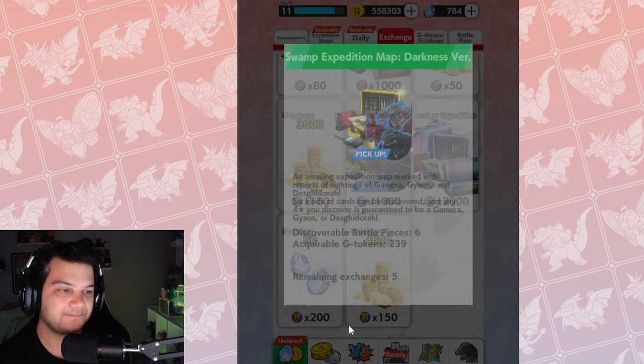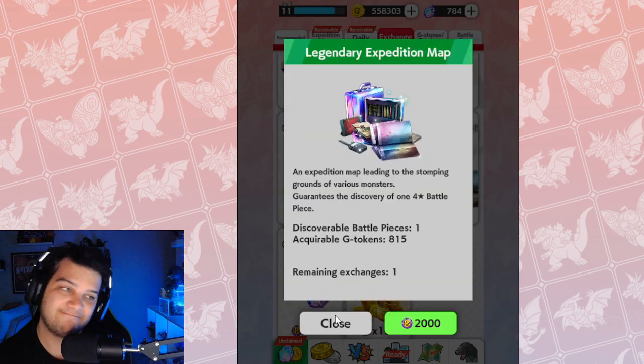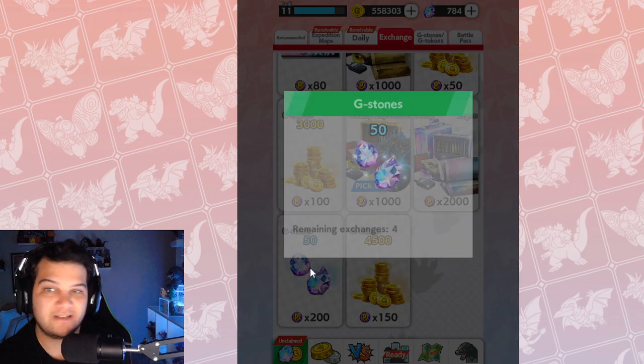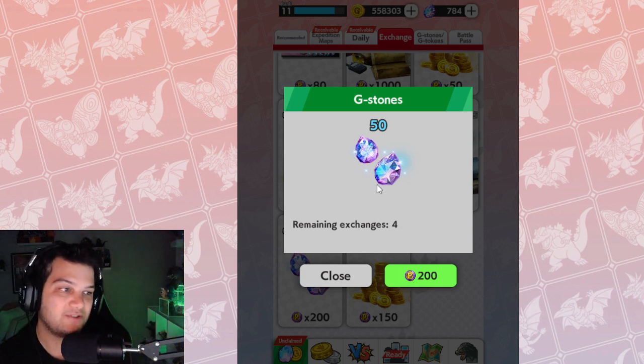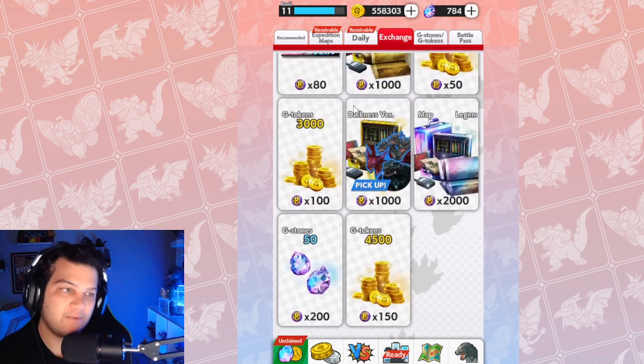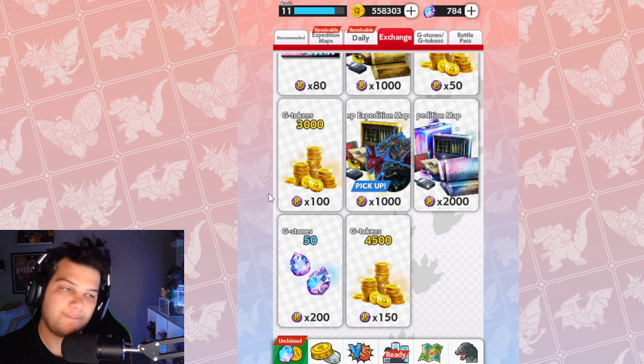For a legendary expedition map, if you need a random legendary piece go for it — I tend not to buy these anymore now that the store resets at the beginning of the season. These used to let you get brand-new featured units from expedition maps when new seasons began, but they don't do that anymore, so I don't buy them. For G-Stones, it's 200 event points per purchase and you can get it four times, so for 800 points you can get 200 gems. I tend not to buy the gold or tickets either, but if you want to advance your roster quickly and need the gold, it's a good way to get some.